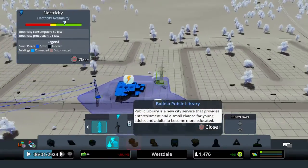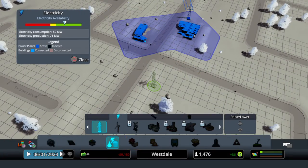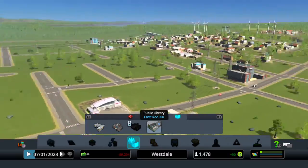Nice, you guys should already have electricity. Okay, there we go! What else? A public library.